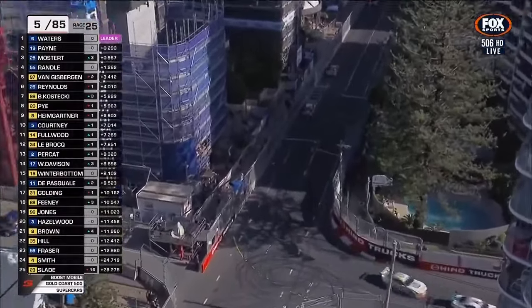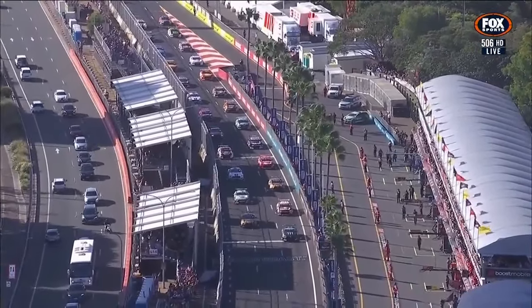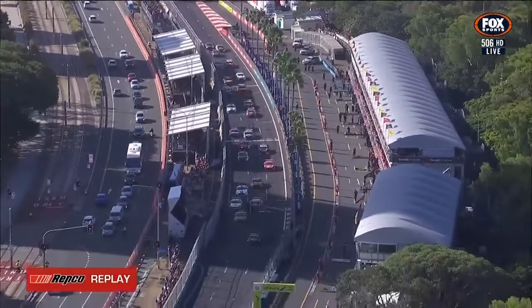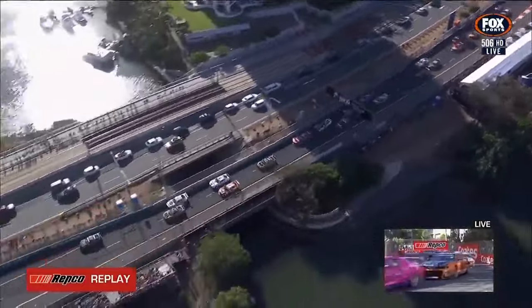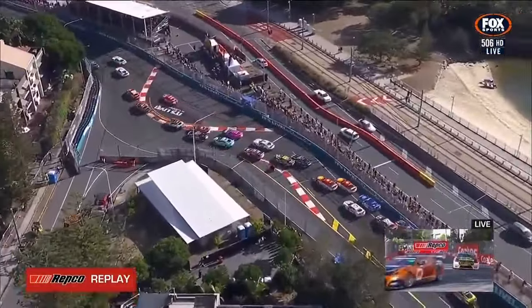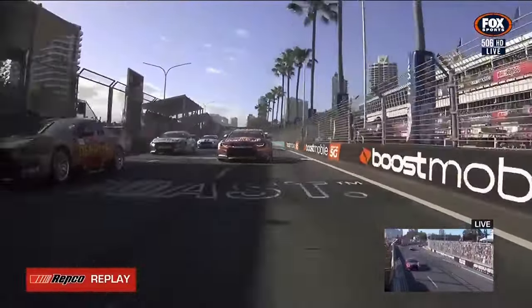The margin across those top four cars at the moment is only 1.2 seconds, and the fourth car in the queue is the one that's under investigation. Watch the start — Waters made a blinder, able to put the car exactly where he wanted it. Then Matt Payne had to cover every which way down there. Big lock-up on the outside, Randall goes straight ahead, Mostert does the same, Van Gisbergen also had to take evasive action — and that's what happened to Slade.